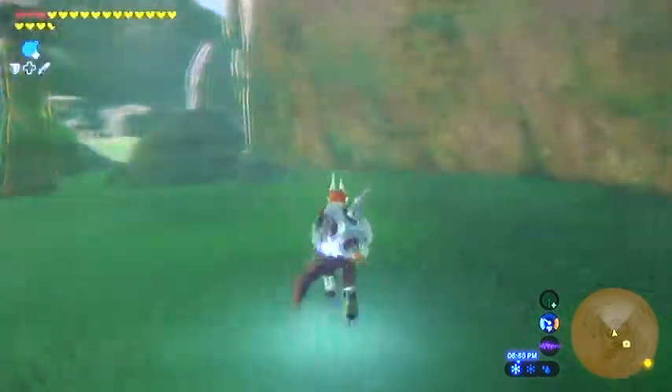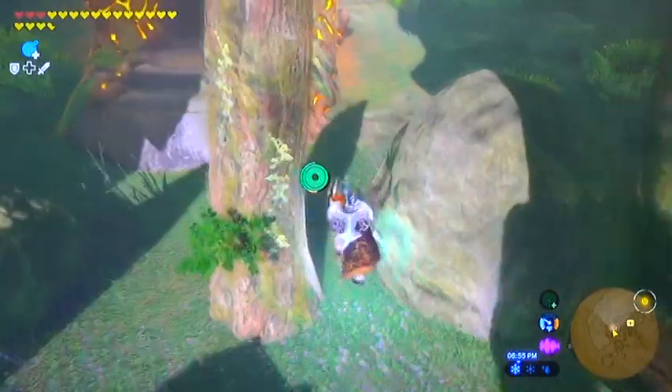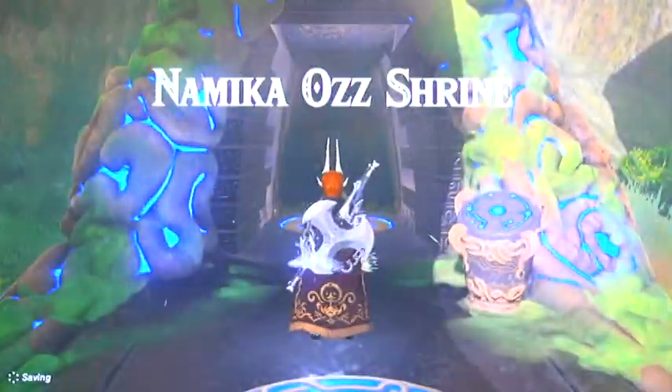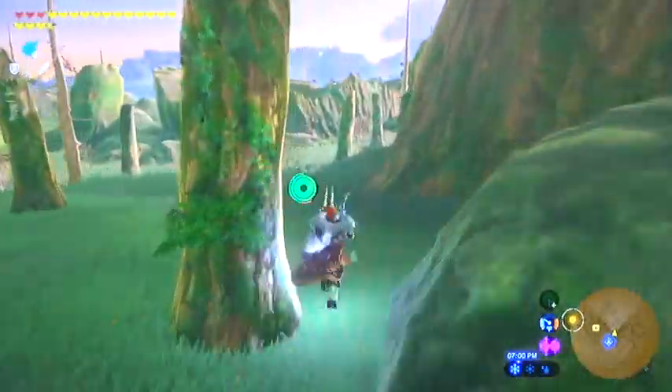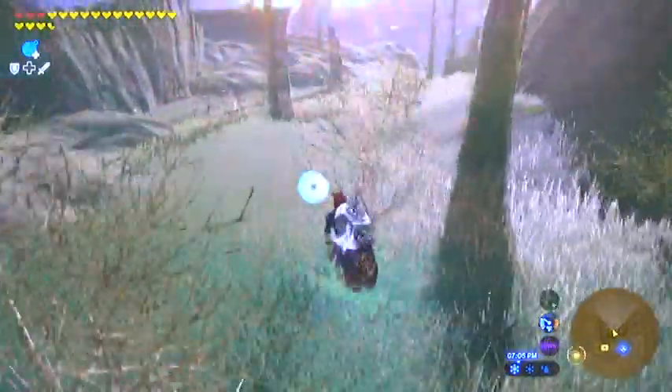So I think our shrine is right next to me here — yes. So just go ahead and activate the travel gate for now. And at night you're going to have a stall moblin here, so do be aware of him.